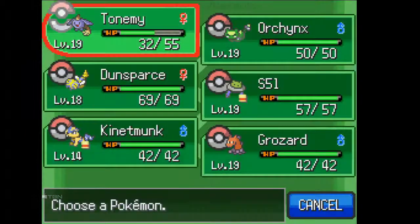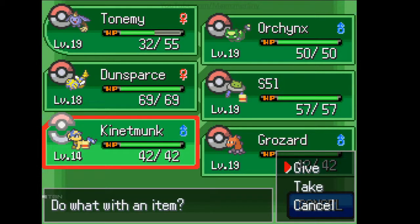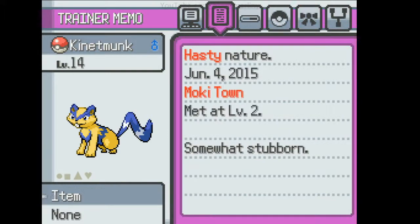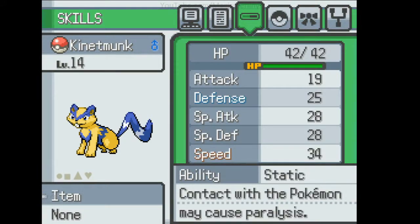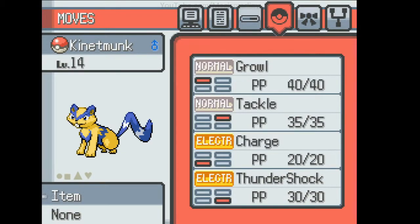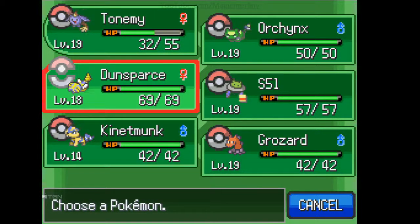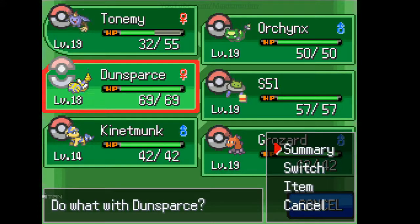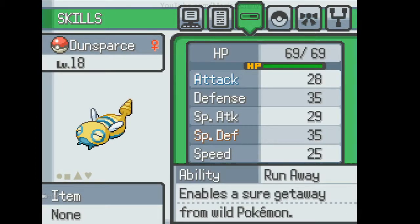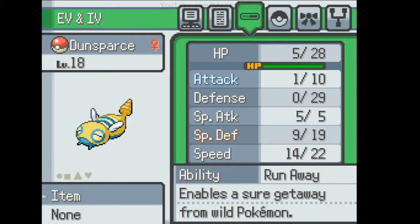The color palette changed. This is the current team. I'm not going to hold onto Canetta Monk — it's been a good run. It's level 14, normal/electric type, hasty nature, decent stats, and very fast despite having poor speed IVs. It has Thundershock. Dunsparce is pretty badass — pretty strong with that 28 HP IV, holy cow.